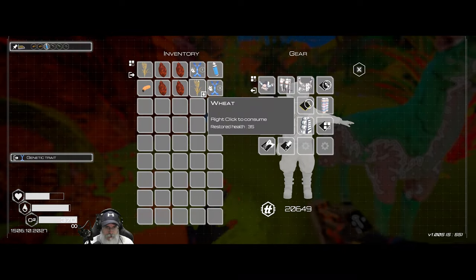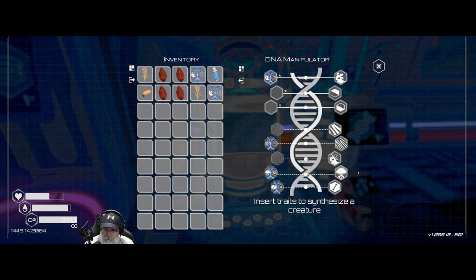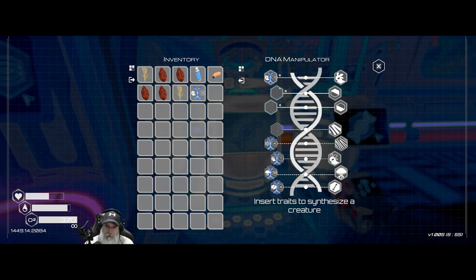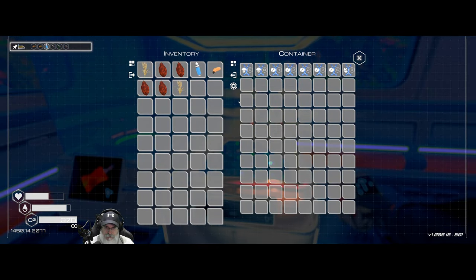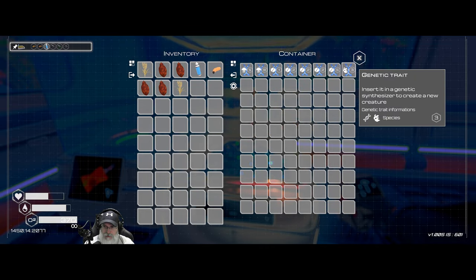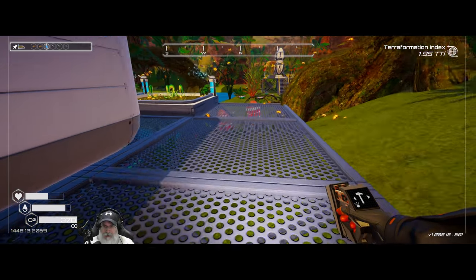Let's pet Fred. Oh look at that — a variant and a species trait. Let's put that variant in the genetic synthesizer. Maybe Fred will supply us with all of our genetic traits to make the next animal. We still need a color A, a color B, and a skin pattern color. I'll keep petting Fred, and when he gives us what we need we'll put it in. If we don't get everything within a reasonable time, I'll make some more animals too.